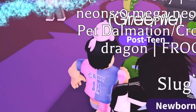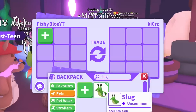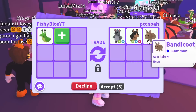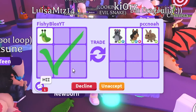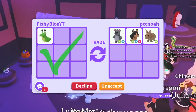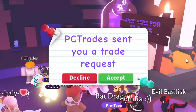We're in a rich Adopt Me server and I'm gonna start with the slug since it's my favorite pet from the update. The first trade is a troll, so we decline. Next we have Noah — they put a neon fly ride panda, neon fly ride Australian kelpie, and a neon bandicoot. Three neon pets — I might do it. I love neon pets and the slug is kind of easy to get if you win mini games.